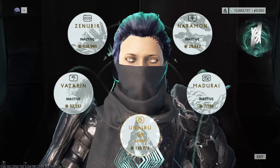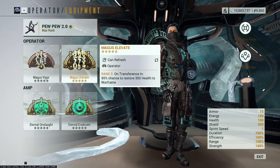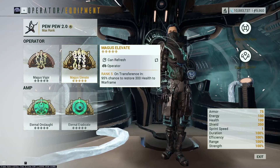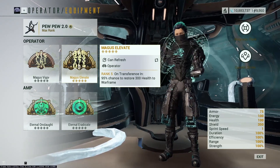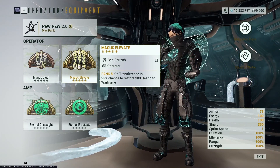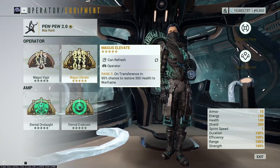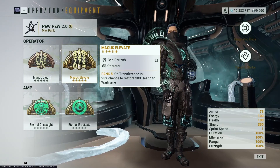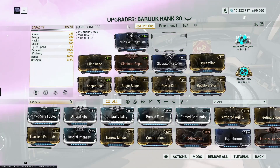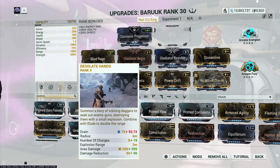For the operator arcane, I'd suggest Magus Elevate. For example, in Infested missions where you get hit with the toxin status effect - toxin completely bypasses your shield and eats away your health. If your health goes down and you can't find health orbs, simply spam in and out of transference and nine times out of ten you'll get 300 health back to your frame.